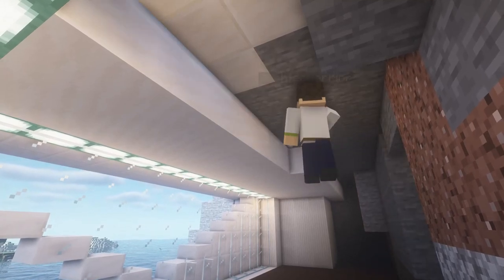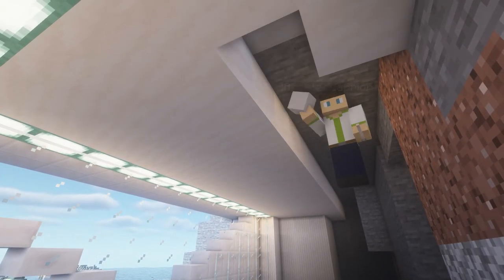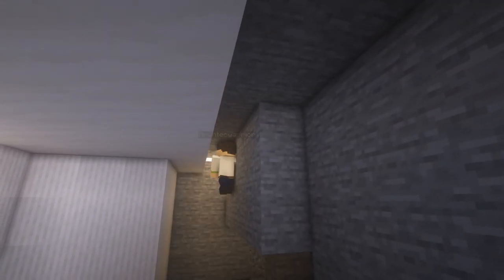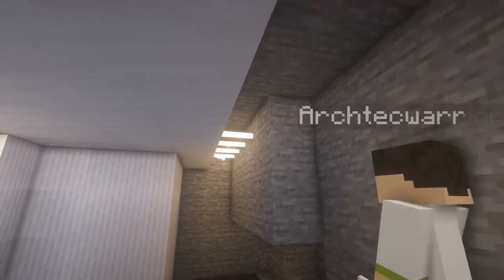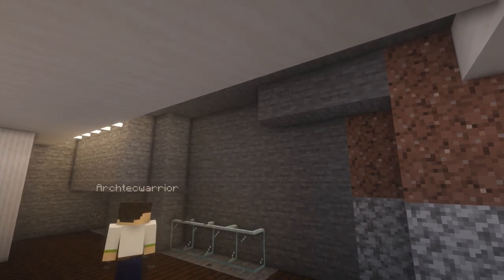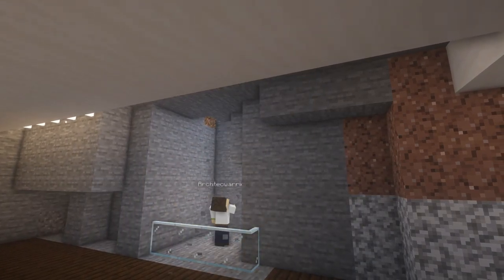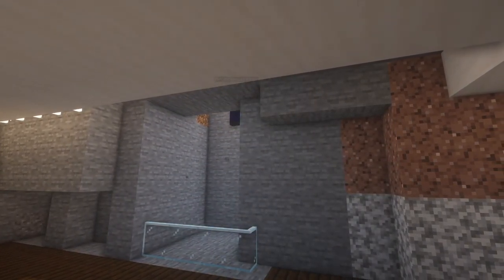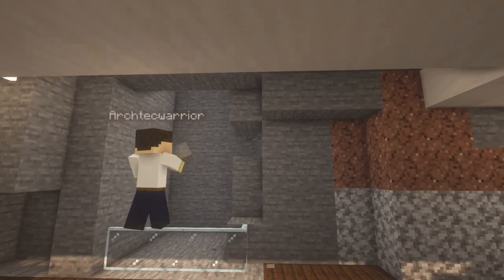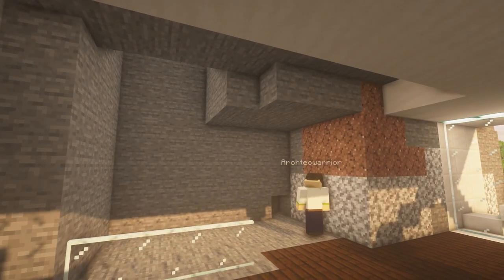You create a ceiling out of smooth quartz blocks but don't build it totally to the other side. You want to create a little barrier between the clean stone and your ceiling, and you fill this area with end rods giving a modern indirect light to the entry area. Now you can start to mine a little more, creating first a little courtyard where you will later add some green, and then an area for a hallway leading to the other main rooms of this build.